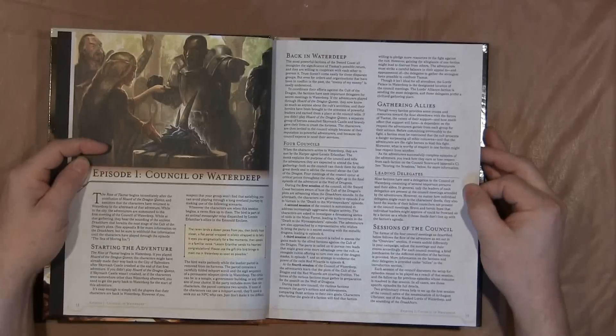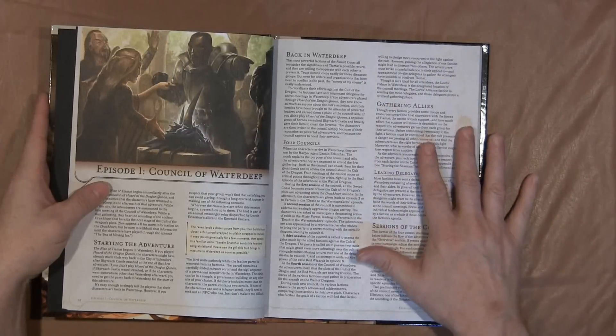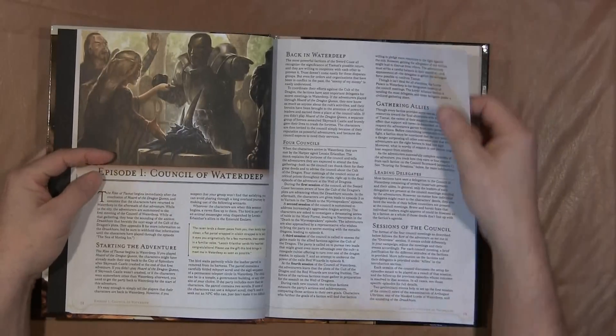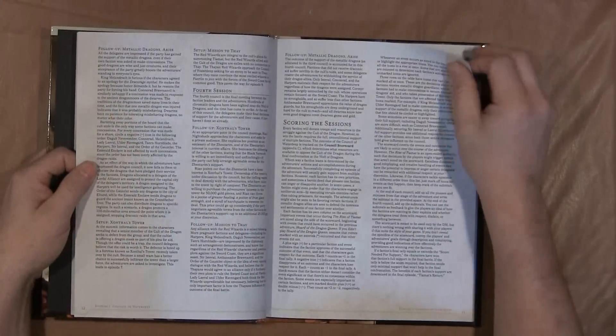What they do here is they start this book, The Rise of Tiamat, off with a massive role-playing session. When I say role-playing, I mean your characters — the party — are fundamental in the Councils of Waterdeep, and over the course of the adventure there are four of them.